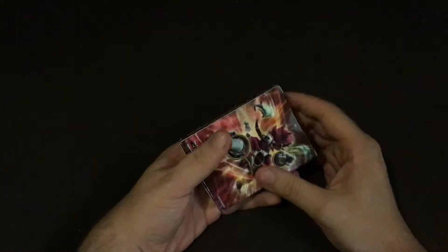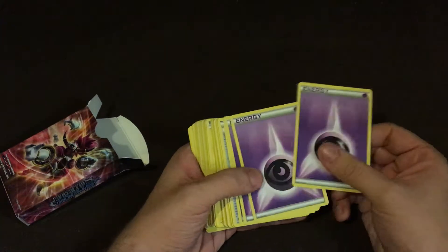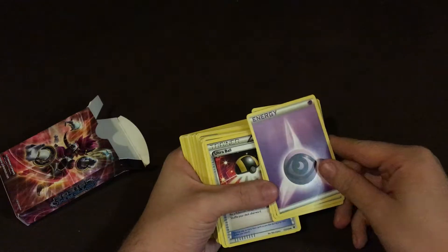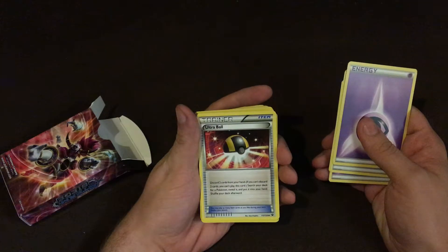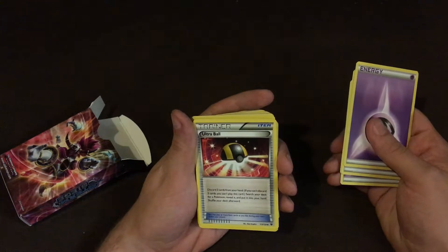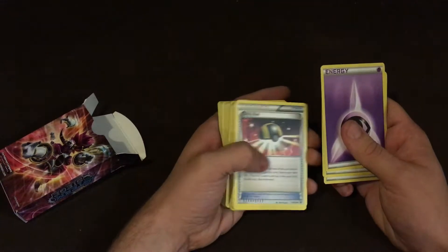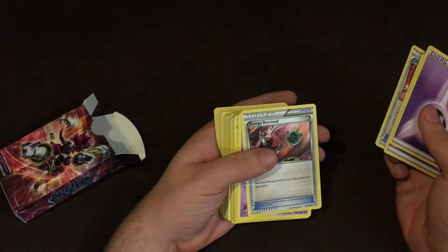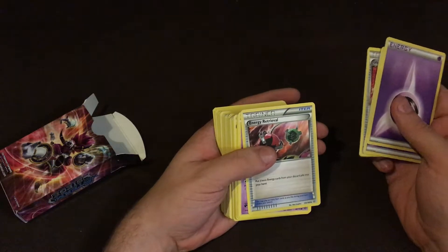So there we have the deck itself — let's open it up. We have some Psychic Energies, a few of those. An Ultra Ball: discard two cards from your hand — if you can't discard two cards you cannot play this card — search your deck for a Pokemon, reveal it, put it into your hand, then shuffle your deck. That's pretty good. Energy Retrieval: put two basic Energy cards from your discard pile into your hand. That's pretty good too.